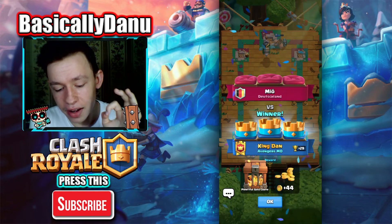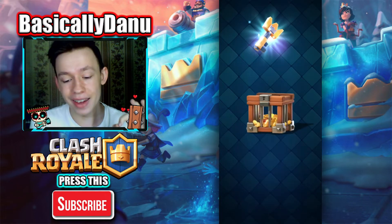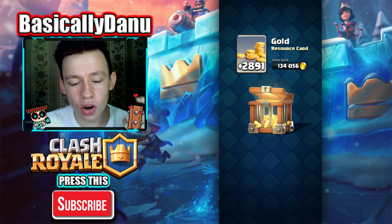Plentiful gold crate! Let's just open this gold crate with a key — one key for 4 hours, that is kinda a waste but okay. The gold crate is gonna get us 2891 gold.